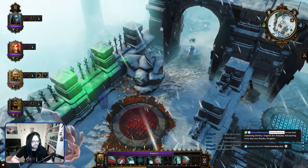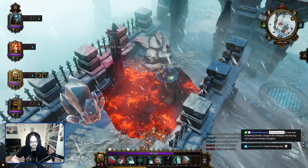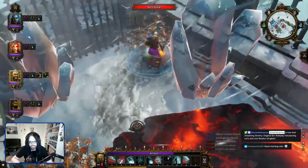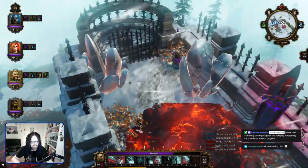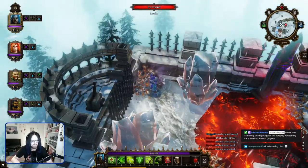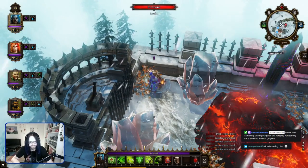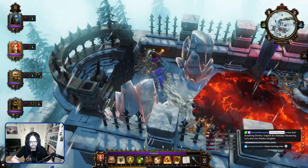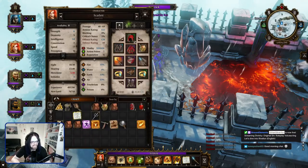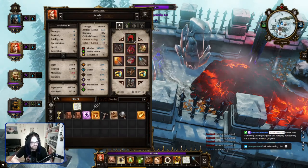For four turns. That's not too long. There's another pressure plate. Now I see. Okay, then let's do it differently. Now I have to work with the teleporter pyramids. Let me do it right. I want Scarlet. Let's use her.